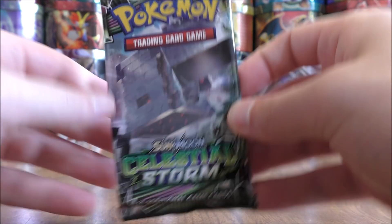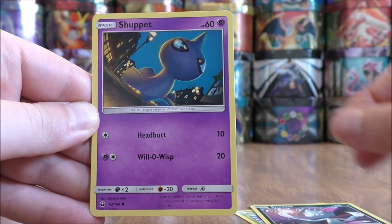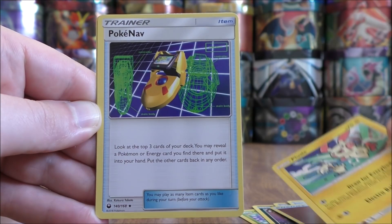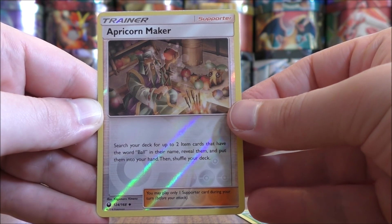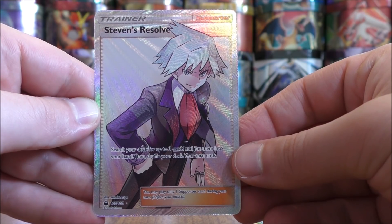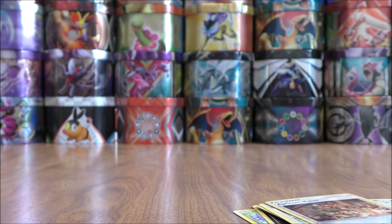Another Stakataka pack now. This pack starts with Surskit, Sneasel, Shuppet, Mudkip, Beldum, Fighting Type Energy, Plusle, PokeNav, Vigoroth, a Reverse Hollow of an Apricorn Maker which is a decent supporter, and the final card is a Steven's Resolve Full Art Trainer! I have not pulled many Full Art cards from Celestial Storm — a great card to pull there.